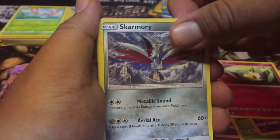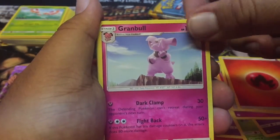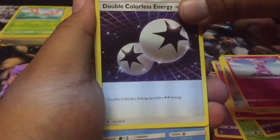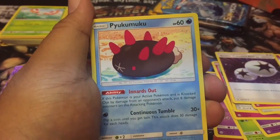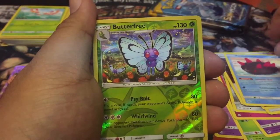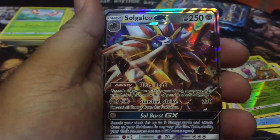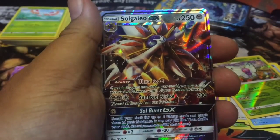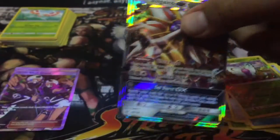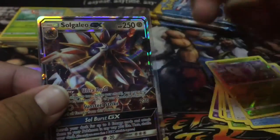I got Skarmory from a pack I just bought — single Skarmory, it's fire, it's lit, dude. Granbull — he's looking like he wants to fight. Pukumuku. Butterfree — reverse holo. And... oh! Oh, you got it! GX on the way — GX! Let's just burn all the other cards — give me this. I need to put it in a sleeve.